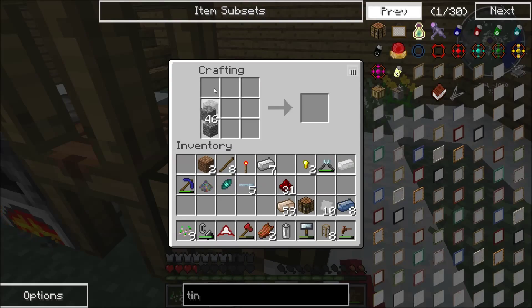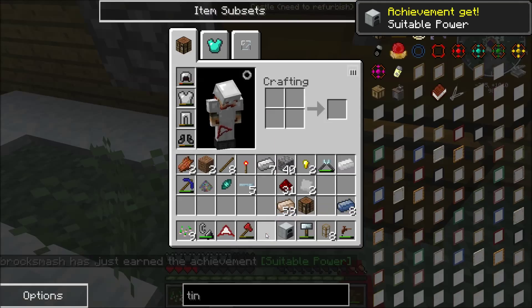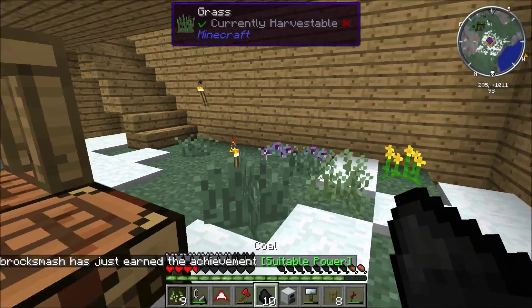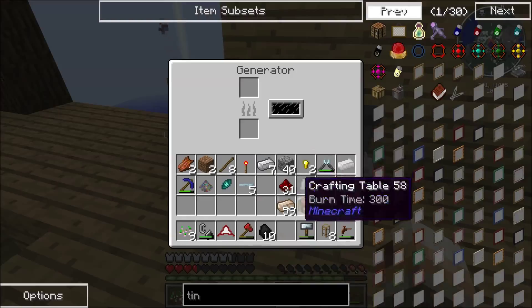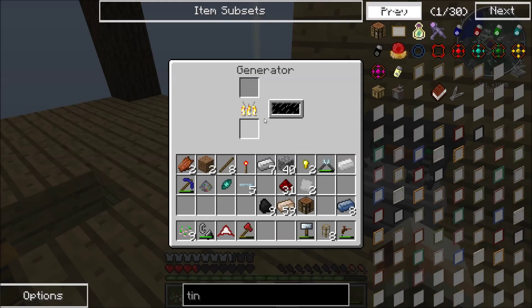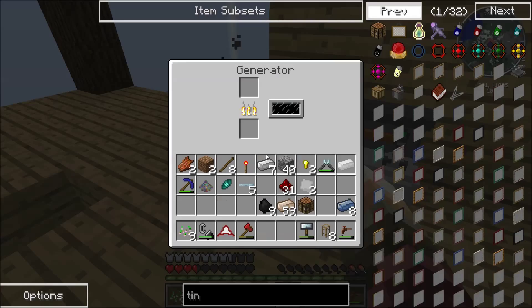We need another furnace, and we can finally use these iron plates to make a basic machine casing. That is what that is called. And the battery on top to make a generator. We have tin coal, which is actually like one or two coal powers this thing for a really long time. So we'll put it down, and as you can see — look at that, it's filling up! This coal will charge that when it's full. At least it should. We'll check. Yep, okay, good.